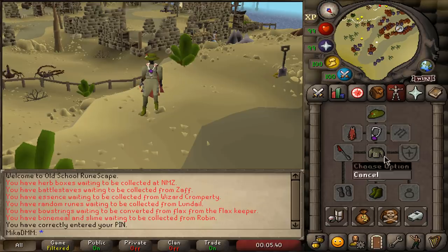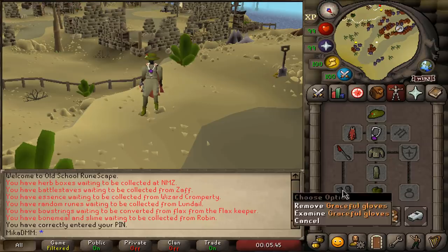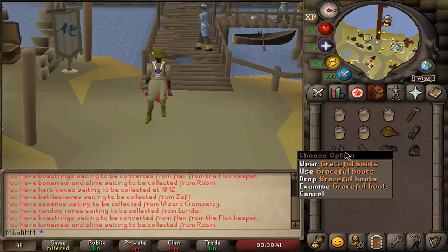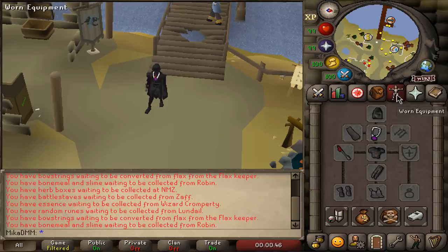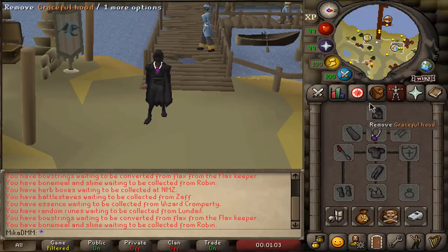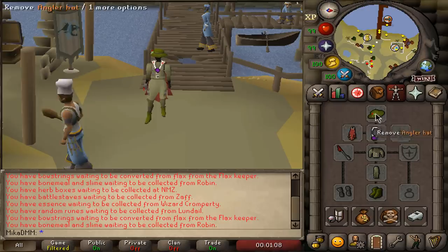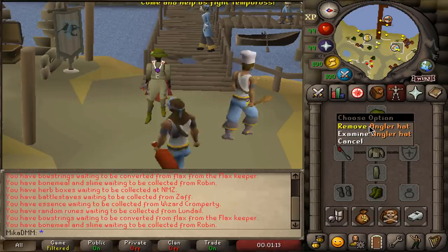Another very useful thing would be to have an angler's outfit and a graceful piece of clothing in the glove slot. If you don't have a full angler outfit you can substitute it with full graceful, or if you don't have full graceful use any weight-reducing gear. If you also don't have weight-reducing gear, just put on some fashion scape and use whatever you want. If you do have angler use angler, and eventually upgrade to spirit angler instead. More about that a little bit later.